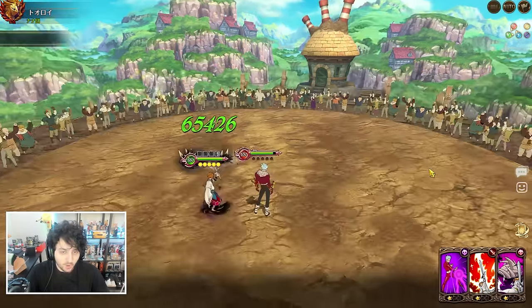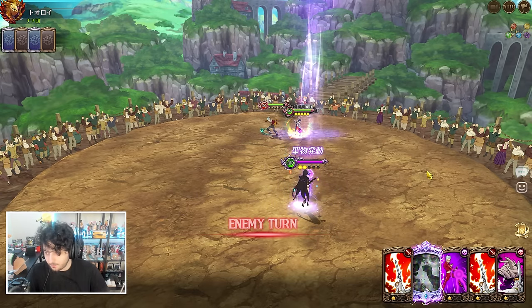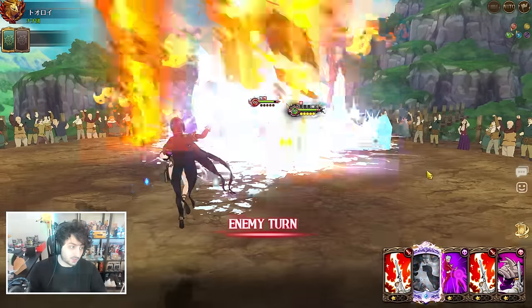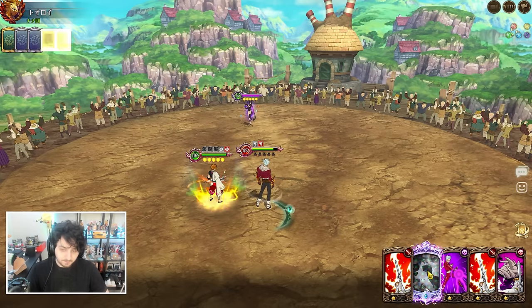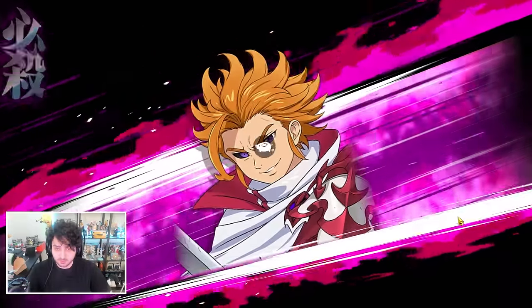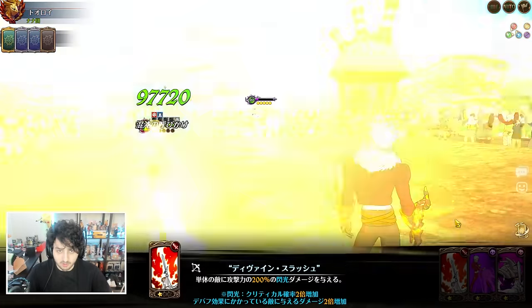Now if you want to run this team — which honestly I don't recommend, I think you really want to use anniversary Bon — if you want to run this team and you don't have a light character, light and dark characters on your team give you an extra passive damage reduction or damage increase that just wouldn't be there otherwise.